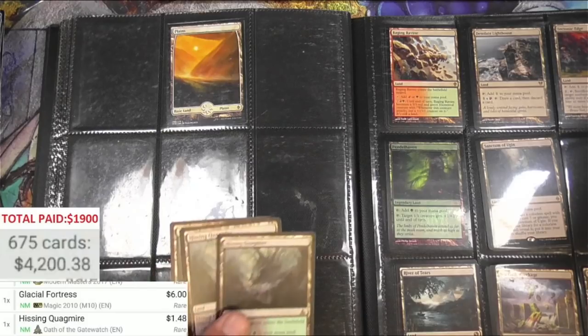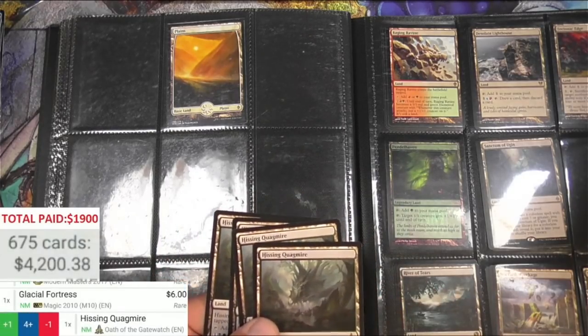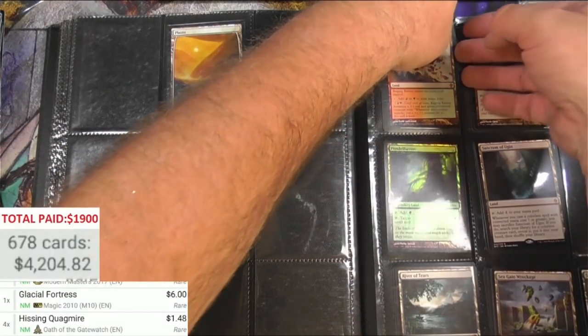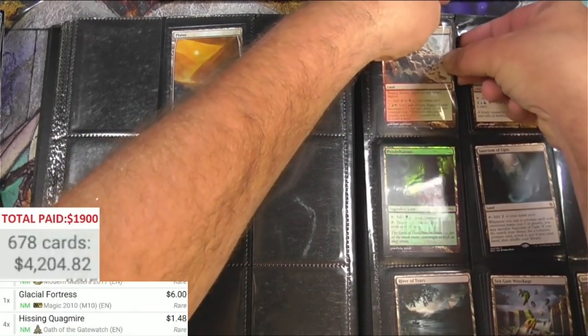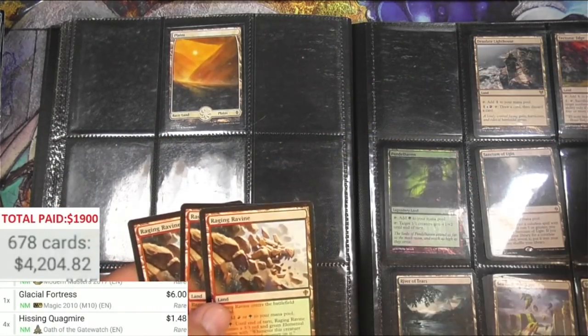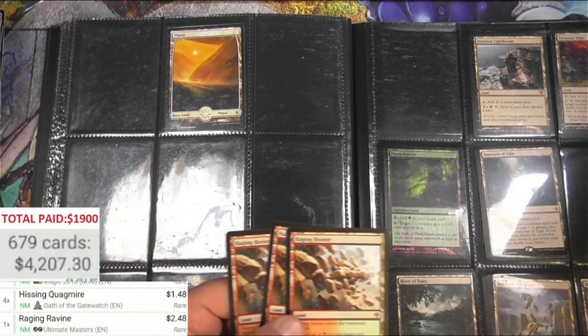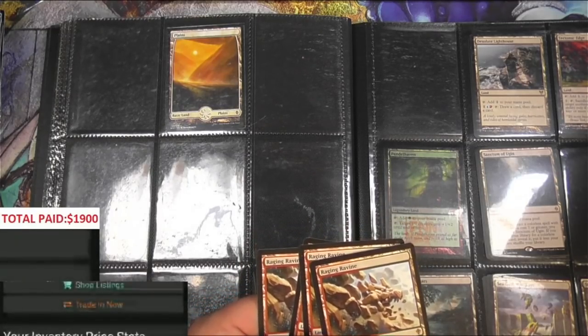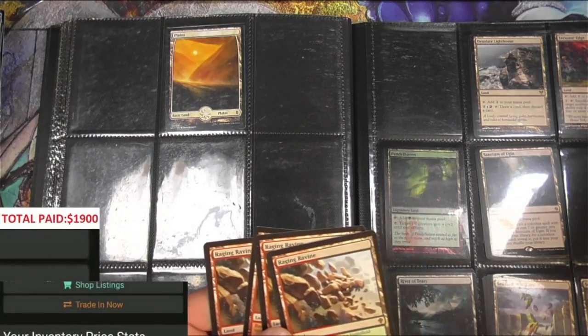Quagmire - four of these. Raging Ravine, Worldwake - $2.48, reprinted. Four of those.